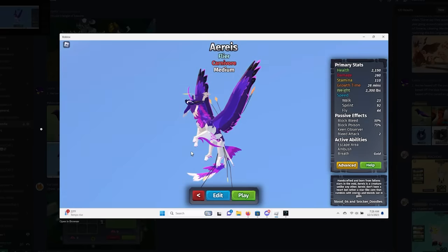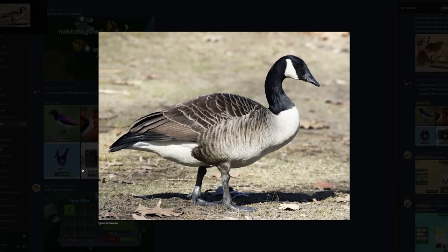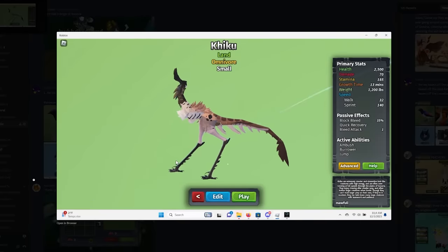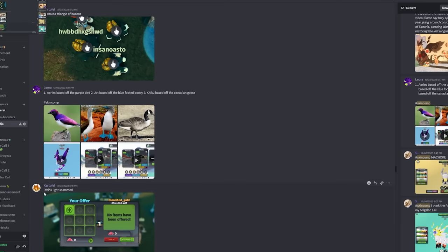Harry's base of a purple bird — pretty good fading, I like that, it is very good fading. Oh no, it's a Canadian goose! I made a chance to make it with a Kiku — why a Kiku? It doesn't have wings. Original idea. Seven out of ten.